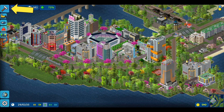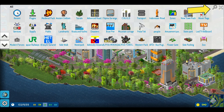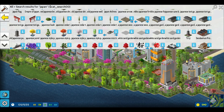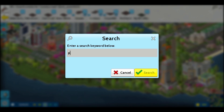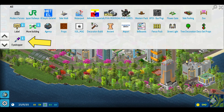To start, let's go to your build menu. In the top right corner there's a little spyglass, and with this you can search anything in the game. I'm using 'Japan' to search because this town I'm building has a lot of Japanese themed buildings, so if you kind of lose track of something, this is really helpful.